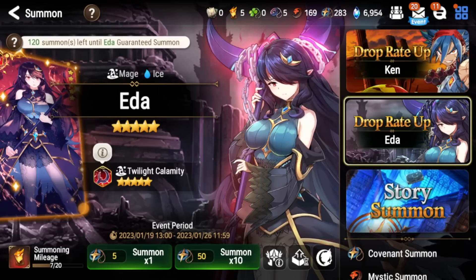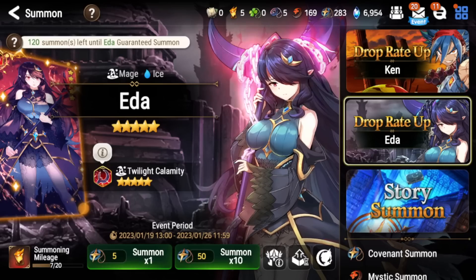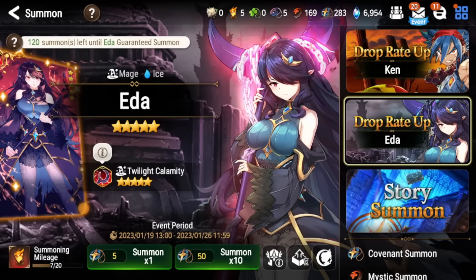Both artifacts — Twilight Calamity and Samsara Prayer Beads — are easy skips. The only thing worth pulling from these two banners is Ada. Keep in mind these banners run for one week and end on January 26th, then new banners will replace them. Hope this video helps, and I'll see you guys next time — peace.